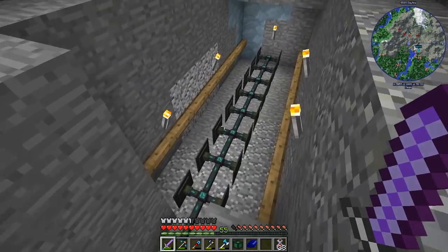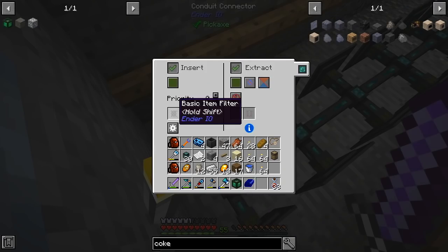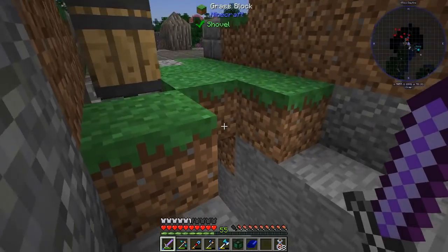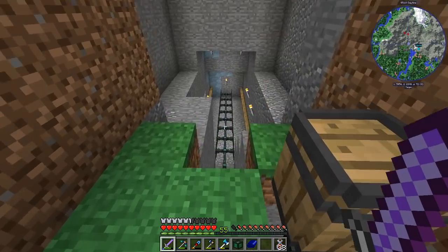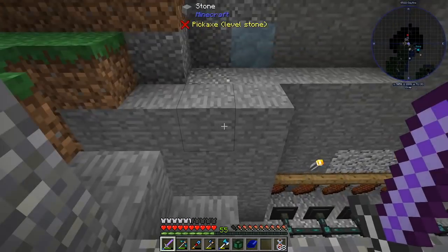Function-wise I think it's done. I have 16 drying racks and 16 filters in each conduit connector which only allows rotten flesh to go on the drying racks. The result — the zombie jerky — should come into this barrel. We can also put the rotten flesh inside the barrel. Let's see if it works. Yeah, it does.